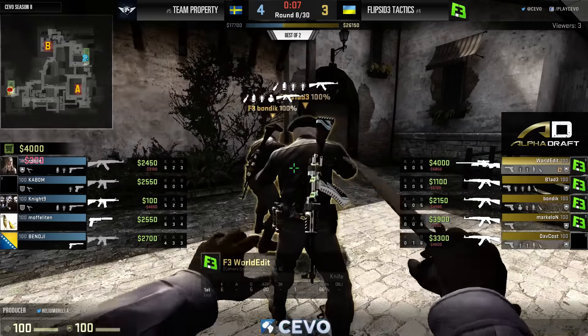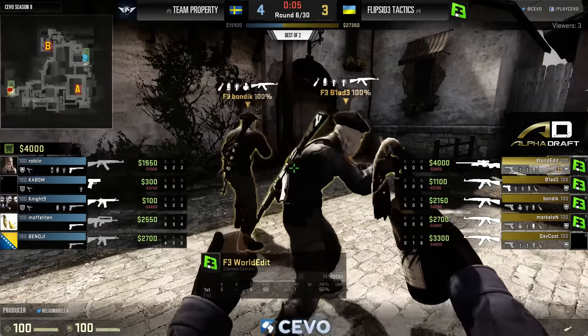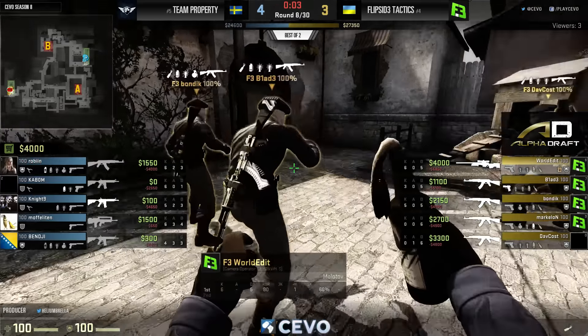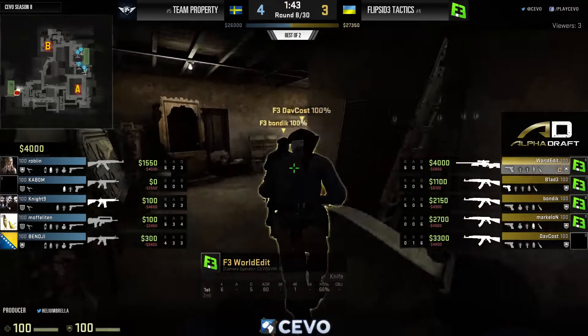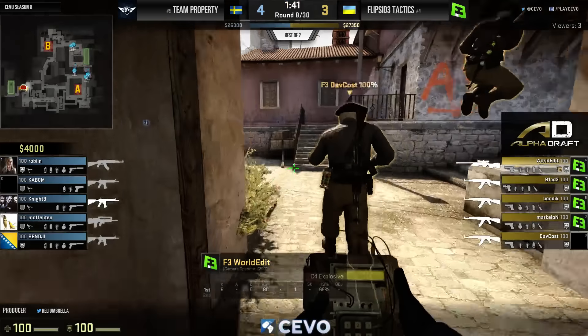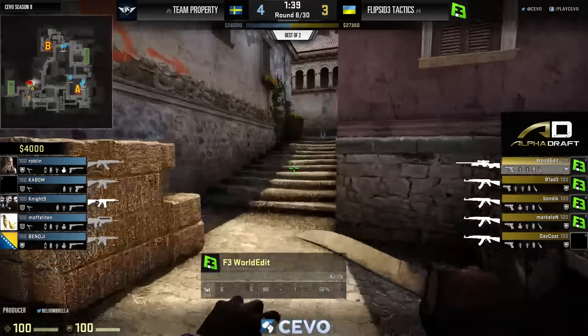Property making do, dropping some guns since they saved two — they'll be good for another rifle round here. Into round eight, starting to get worried after those first four rounds for Flip Side, but they've since bounced back with three in a row.